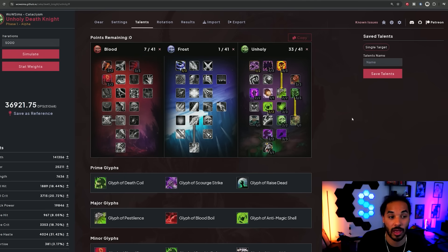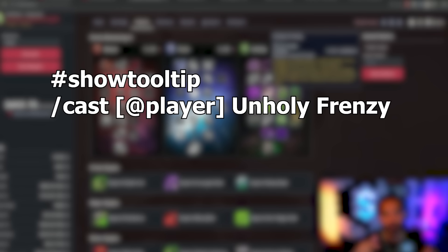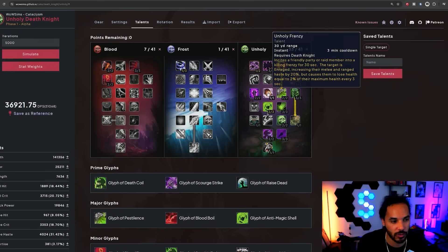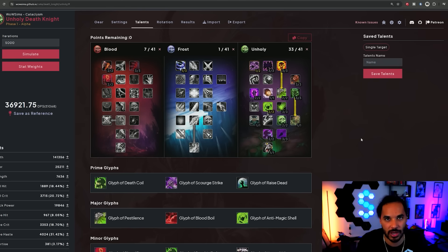Some notable new talents include Unholy Frenzy, which was previously in the Blood tree and buffed other players' haste by 20%. It's now in the Unholy tree, and you can use the macro shown on screen to buff yourself with it right before your Gargoyle. The other major one is Dark Transformation, which I'll cover in a moment when going over all your new abilities. Just screenshot this talent setup — this is what you're going to use.